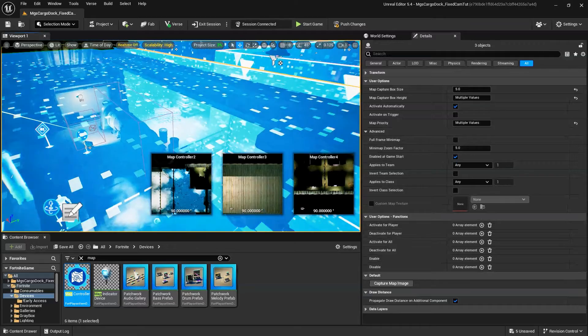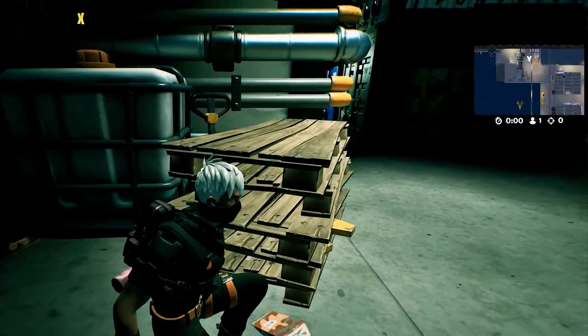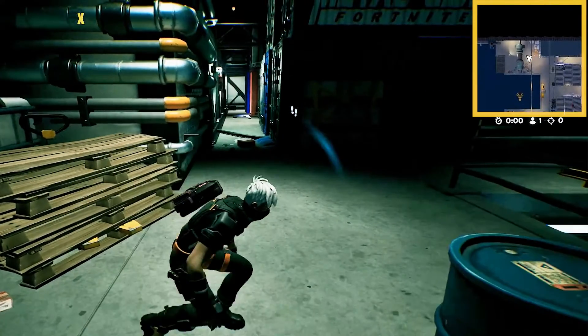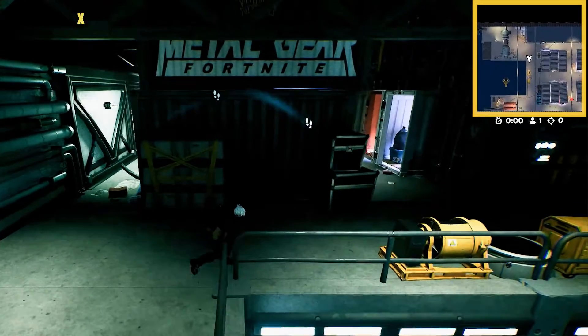For example, in our Metal Gear example game, despite the player being in a fully enclosed area with a roof, we use the Map Controller device to only show the inside of the cargo dock, as well as controlling how much of the map the player can see at any given time.